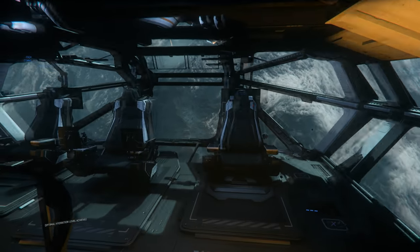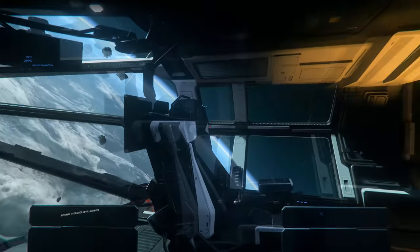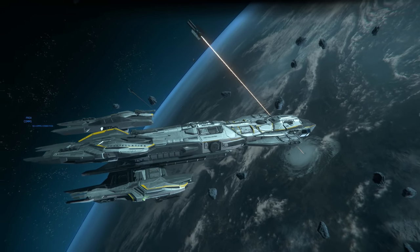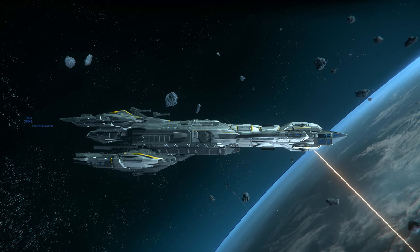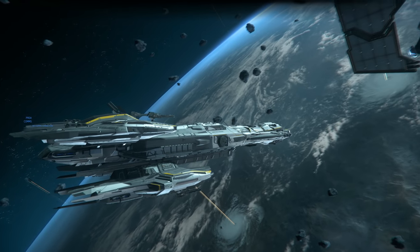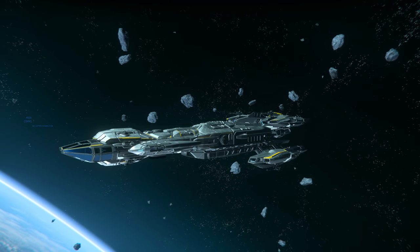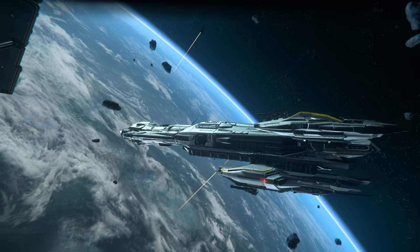There have been some rumors that the hull has a smaller hit-point pool than the other variants. From my research, that doesn't appear to be the case — durability is about the same as other Constellations; you're just missing different components. When you pool all the points together on sites like Erkul, you don't get an accurate reflection of the ship's durability. So until we actually test it we won't know for sure, but right now it seems roughly comparable.